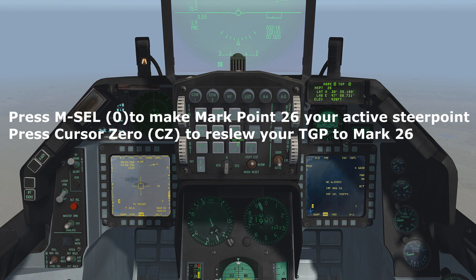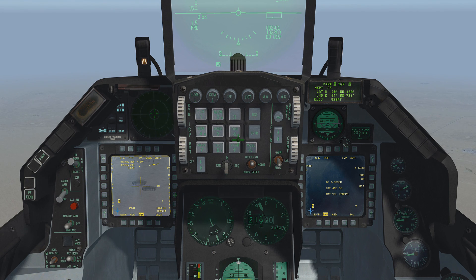Let's designate the first target by pressing TMS up. The marked coordinates on the DED will display along with the elevation. This is mark point 26, your first created mark point. We will make this our new active steer point by pressing MSEL on the ICP. The targeting pod will momentarily lose lock of the first target. Press cursor zero CZ and the targeting pod will revert back to mark point 26. Next, press TMS down to undesignate. Press TMS up to designate the second target and create mark point 27. Your DED will update accordingly with the lat long and elevation. Press TMS down to undesignate.